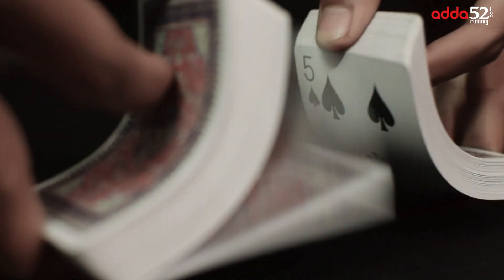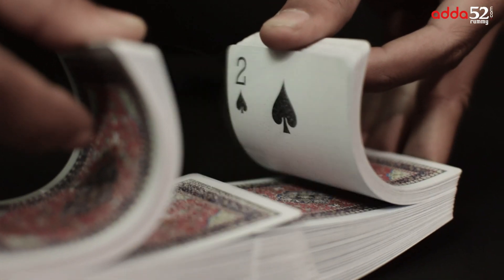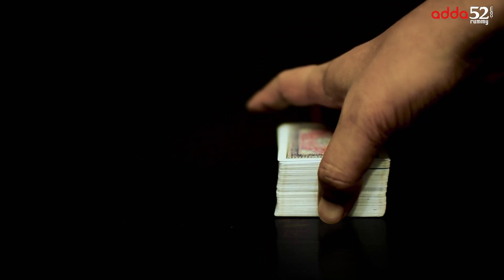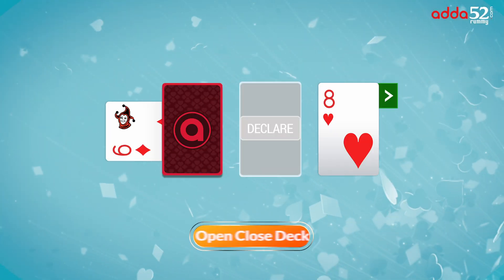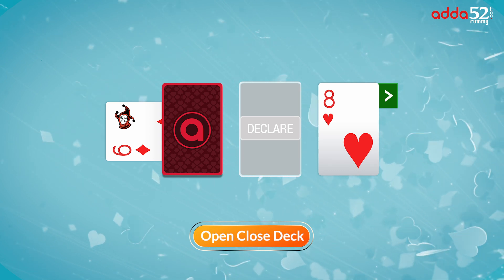13 Card Rummy can be played by 2 to 6 players, and the game starts after a quick shuffle with each player getting dealt 13 cards face down. Once all the players have been dealt their hand, the rest of the deck is placed upside down, forming the draw pile, also known as the closed deck.